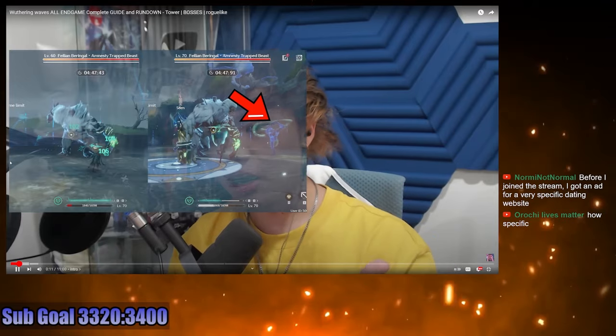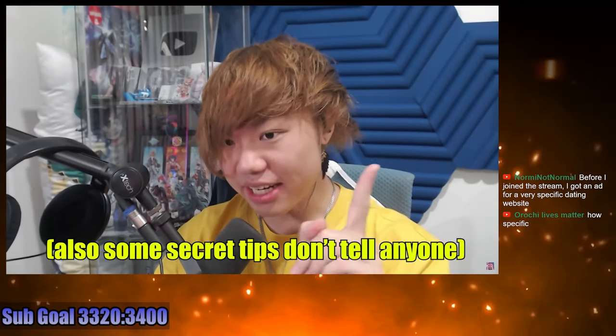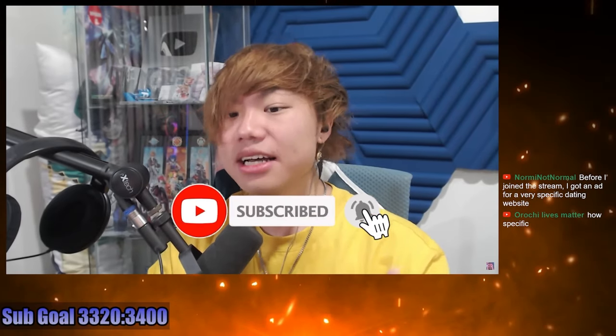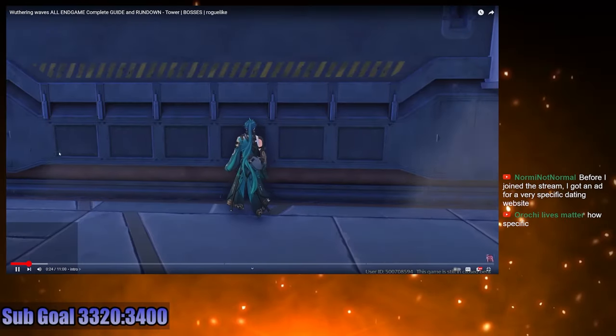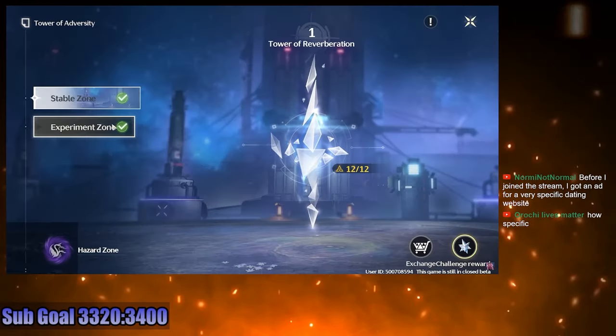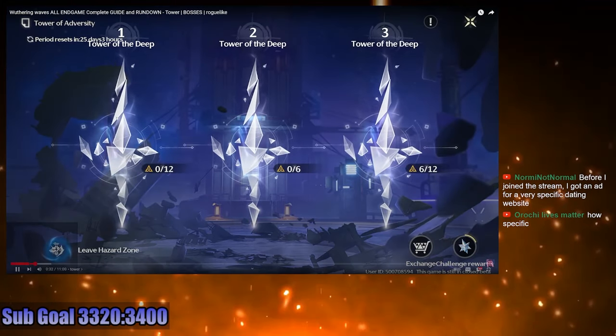The video covers what each mode is, how they differ from each other, and the rewards they give. The Tower is going to be your main focus in the Wuthering Waves end game. You'll go through two introductory stages and then move on to the hazard zone, which is where the game actually begins.